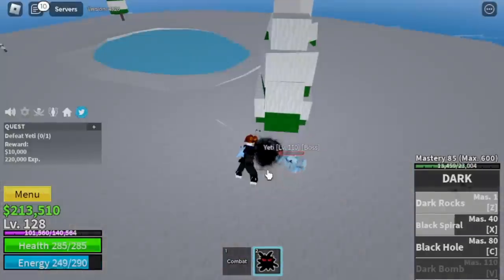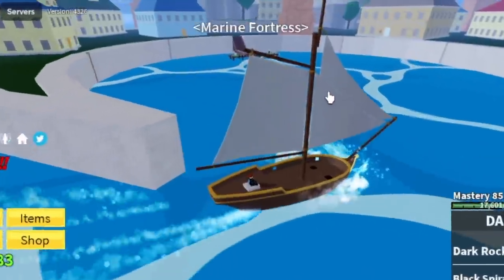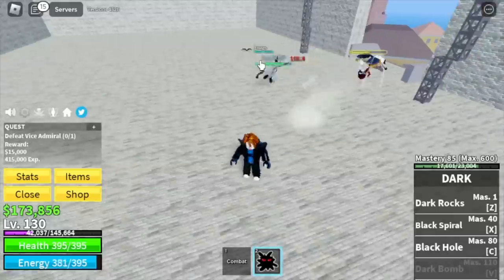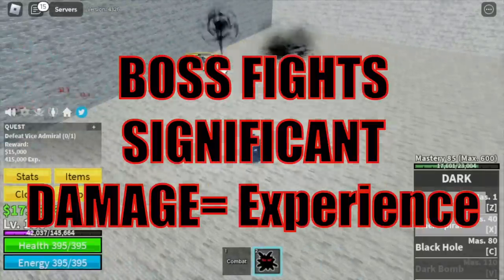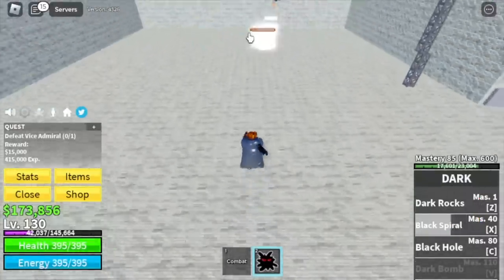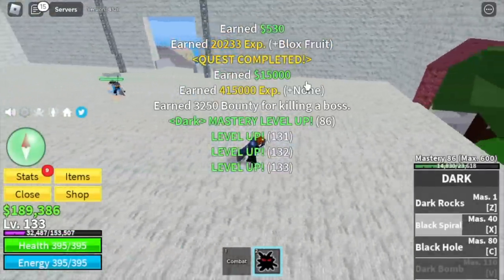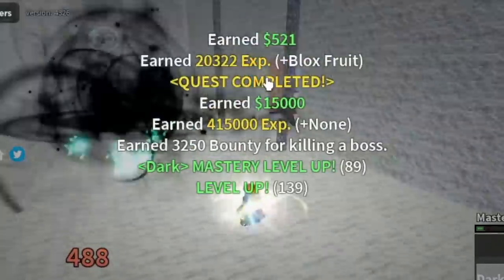This is the Yeti boss. We're gonna leave this area until we reach level 130. Server hop all the way. Next island is the Marine Fortress and our enemy is the Vice Admiral. If someone is already killing it, make sure to just damage it. It doesn't matter if you last hit the boss — as long as you damage it significantly, you will still get the experience. This is proof that you don't need to fight everyone you see in a public server. You're gonna do server hop here until you reach level 220.